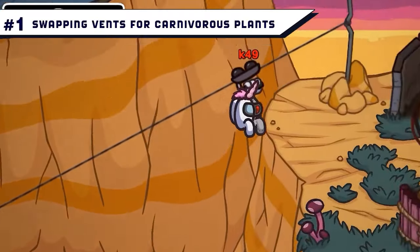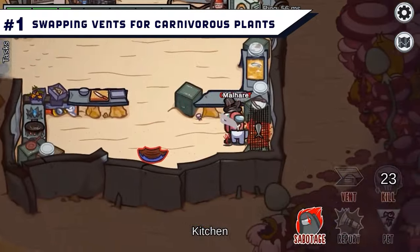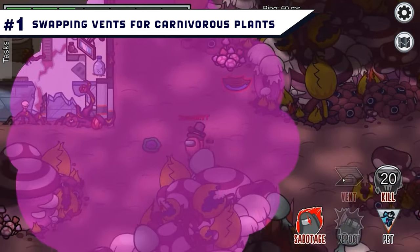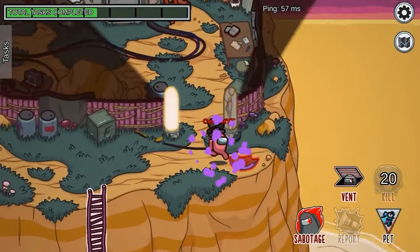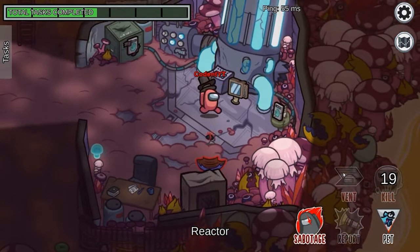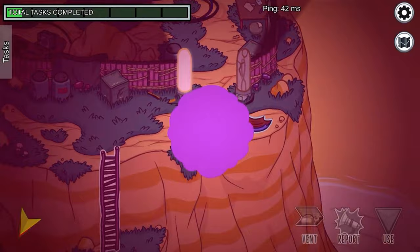Number 1: Swapping Vents for Carnivorous Plants. In all four previous Among Us maps, impostors and crewmates on occasion have a special ability to conceal themselves by hopping into vents around the ship. The Fungal map is the first in the game's history to swap vents for carnivorous plants that swallow impostors whole and spit them out in a new location. With these new plants, you can travel from the laboratory to the greenhouse with ease, so other crewmates won't know the impostor's proximity to dead crewmates. Just be aware of the all-seeing, all-knowing binoculars.